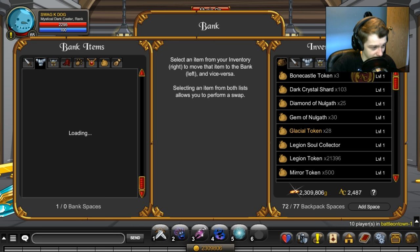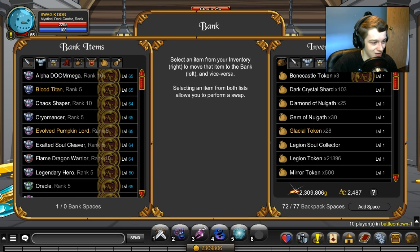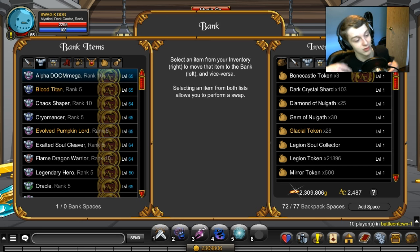There we go, that's all my weapons — hopefully there's music in this video. Now for the classes — I will go through and name all the classes I have in my bank. I got Alpha Doom Mega, which is just the same as Alpha Omega but from the Doom Wheel.